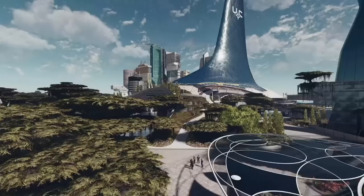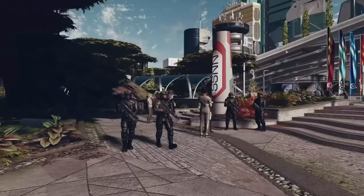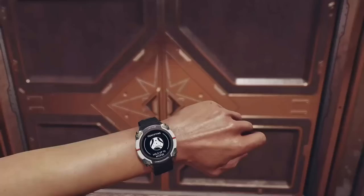Player homes have been a staple for Bethesda games over their past titles. Take a look at Skyrim with its Hearthfire DLC or in the major cities like Honeyside in Riften. Oblivion also has its own variations on player homes like Frostcrag Spire or Dunbarrow Cove. All of these let the player have a chance to unwind and have a nice place to stay while in between quests. In recent years they started to change the formula up a little bit with settlement crafting, so what does that mean for Starfield?